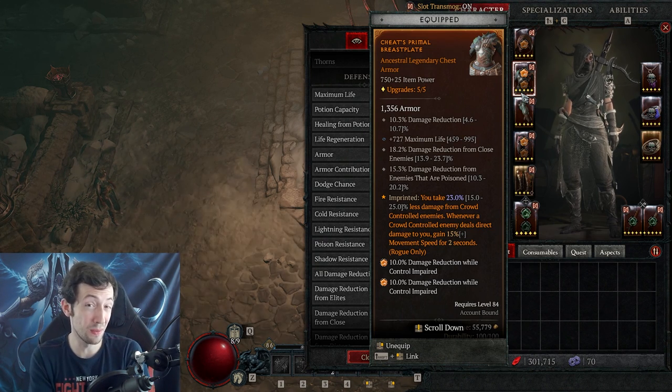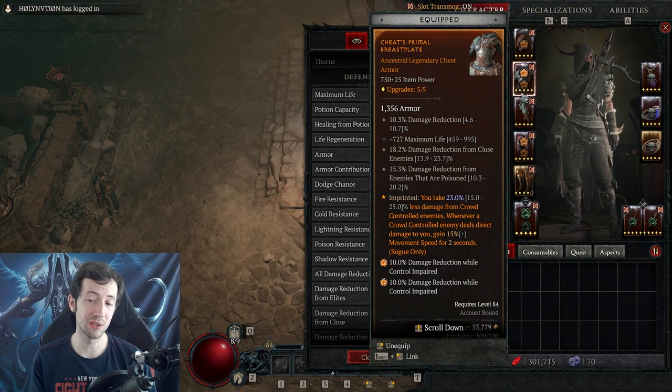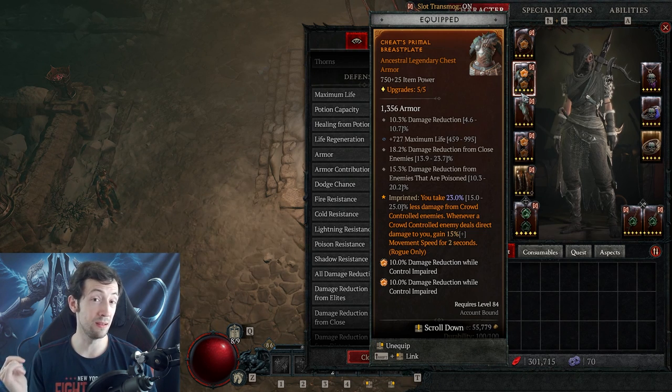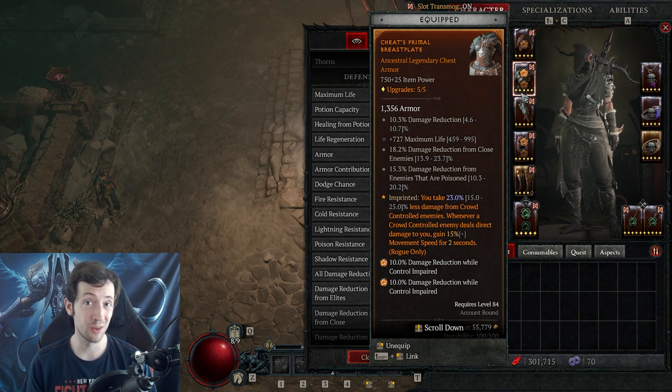And that resistance only applies to a single element. Look at the other stats you can have on a chest: you can have 18% up to almost 24% damage reduction from close enemies — and that applies to all elemental types, physical, fire, cold, whatever. You can also have damage reduction from poisoned enemies, raw damage reduction, life, or damage reduction while fortified. These stats are a ton more useful than resistance could ever be.